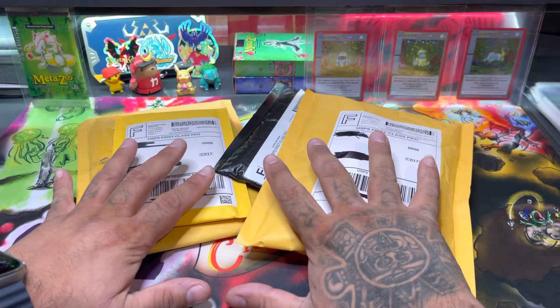Next we have a Snipe, Mint 9, first edition from Wilderness. I never pulled this card — it's one of the harder ENDs cards to pull in my opinion. Have you guys pulled Snipe? Drop down a comment and let me know. What's your favorite Wilderness beastie? Mine is Cumberland Dragon, as you guys are about to see.